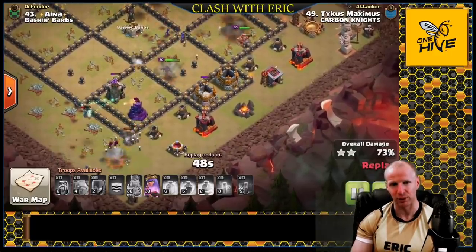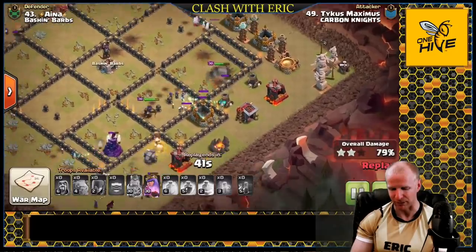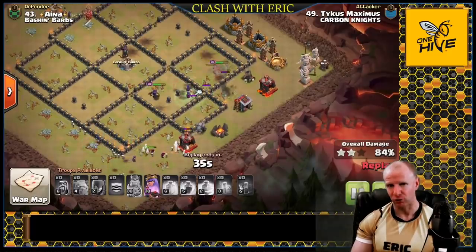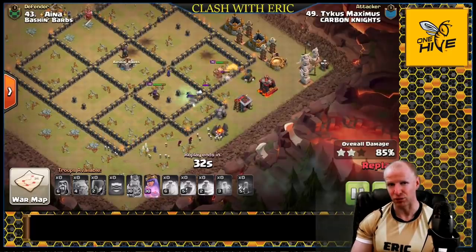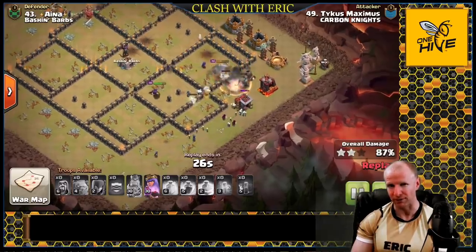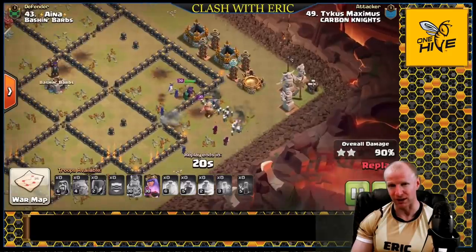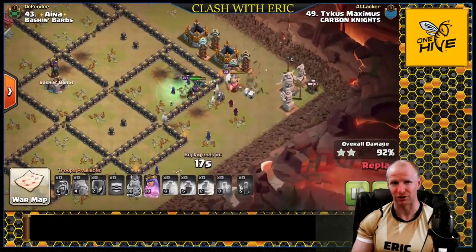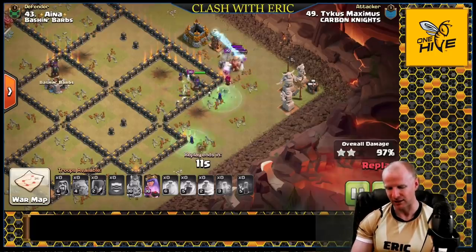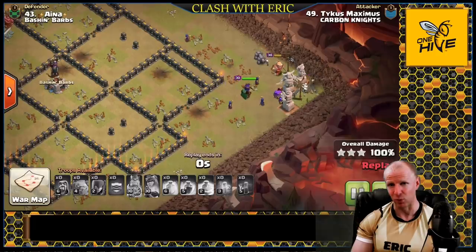A skeleton spell can help deal with exposed defenses. The witches don't need a lot of spell support, so we bring a rage and a heal — mostly concerned with getting them through the base, since they stall and separate without access. For open base designs this absolutely crushes, but with a closed base you just use jumps to create open paths. The queen ability fires as they clear out the last corner hut — that's a three-star.